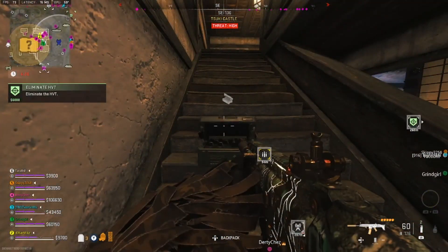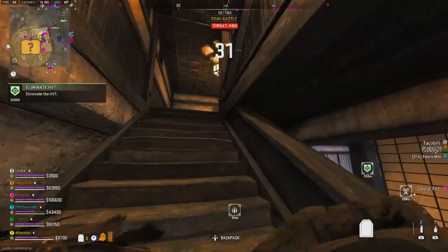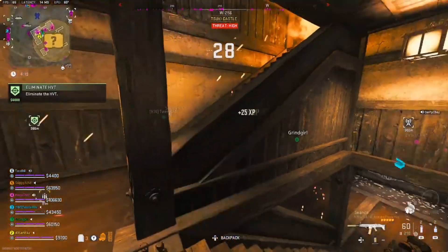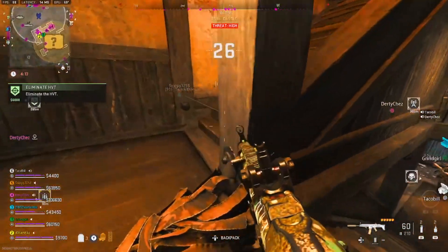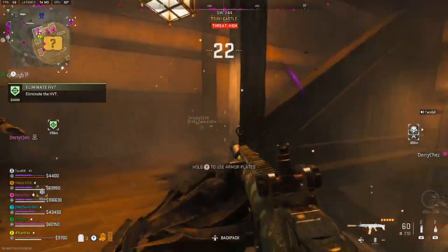Once you get in there, the best way to kill this bomb maker is — he has two shield enemies that guard him. You wait till they come down, throw a Simtech on him, and blow them up. And in this season the bomb maker actually charges at you now.